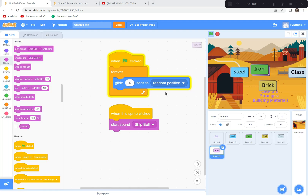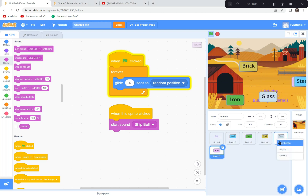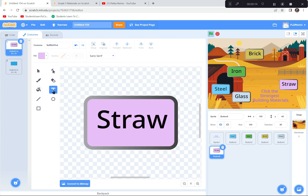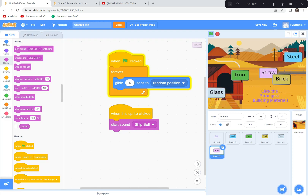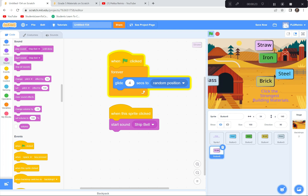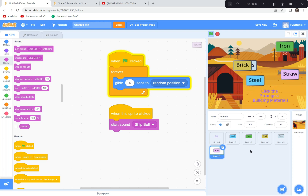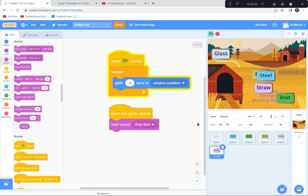I took some time and made a number of other sprites by duplicating each one — two fingers and duplicate, then go to costumes and change the background color with the bucket and the text color with the T. I've got Iron, Glass, Straw, Brick, and Steel. Strong materials include Steel, Iron, and Brick; poor materials include Straw and Glass. I'll add a few more later.